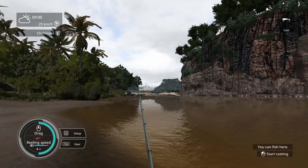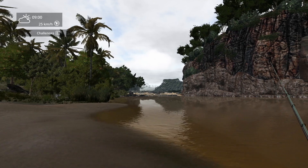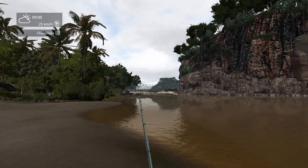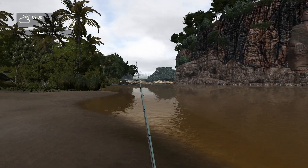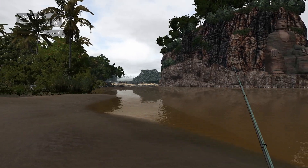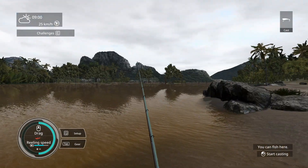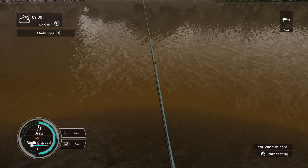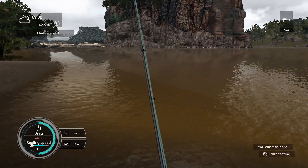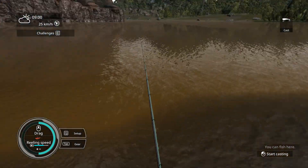Look at those rapids over there, that looks really cool. But as I move I can clearly tell that is a two-dimensional image right there — that mountain, that river, island, and trees in the background are all one image and you can see it does not look 3D at all. This is some quality stuff. Let's run around — sometimes if there's a specific type of fish in that area it will tell you.